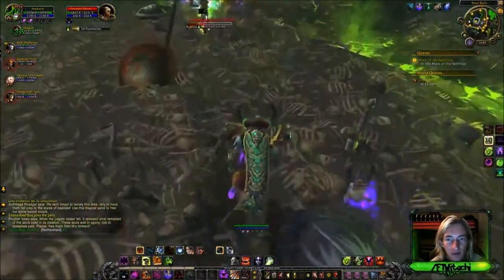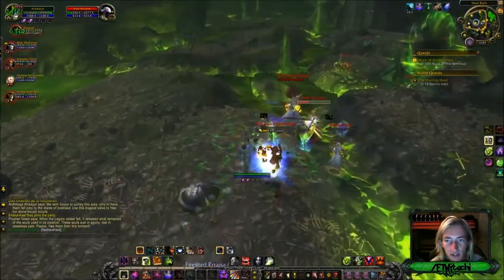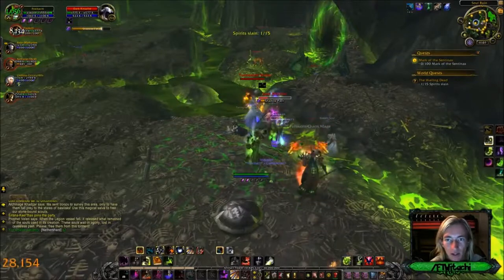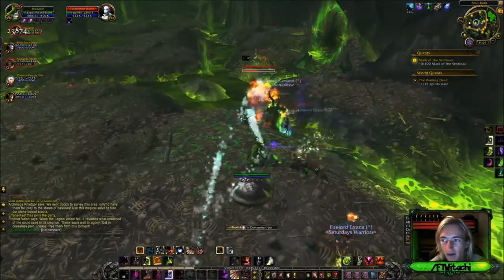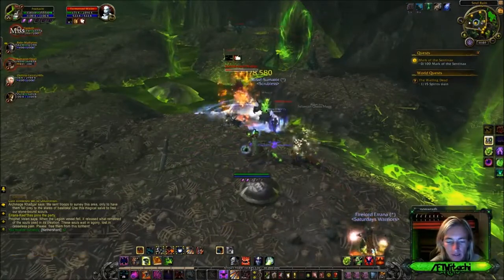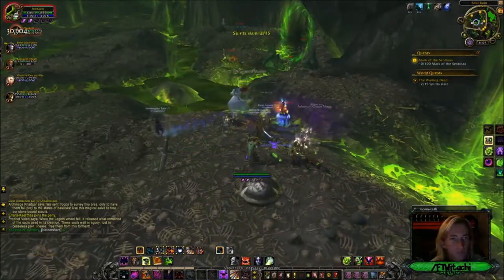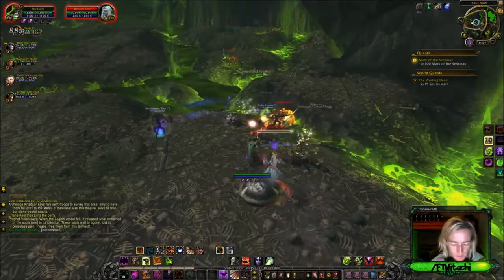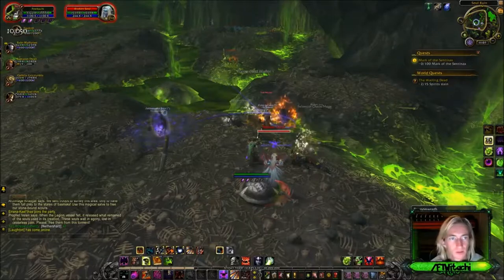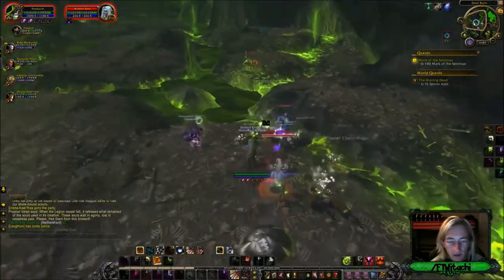The Centenex is just above us and it has all these portals activated. We're doing this for class as well while we're here — Wailing Dead. I've done the Wailing Dead before.